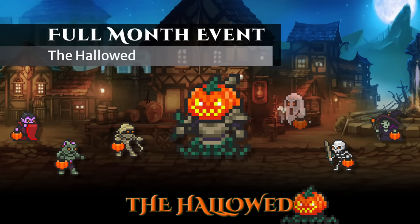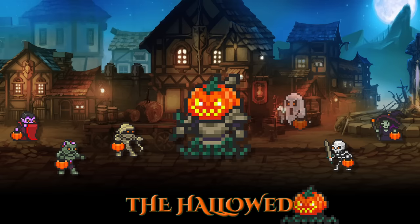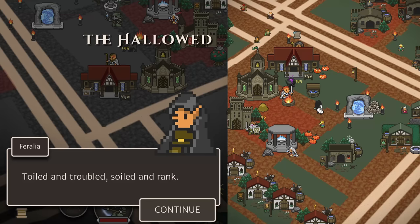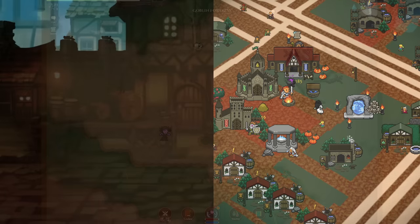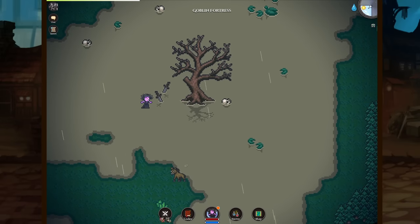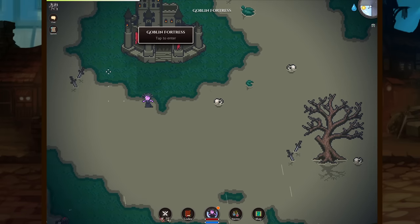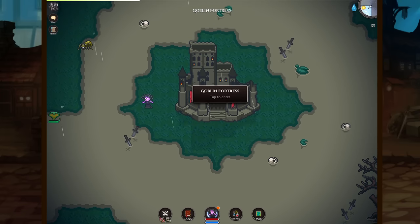First up, the Hallowed event returns to the Orniverse this year with a bit of a twist. The event will follow a scavenger hunt themed questline where you will defeat monsters holding pumpkin pails. Complete the questline to earn the famed Agla Vale. This year though, monsters you encounter during the questline will drop different materials, kind of like a surprise bag. On top of this, the quest items can now be used to craft a new summoning scroll to summon a powerful raid boss.